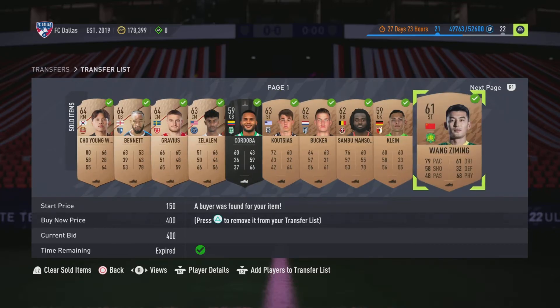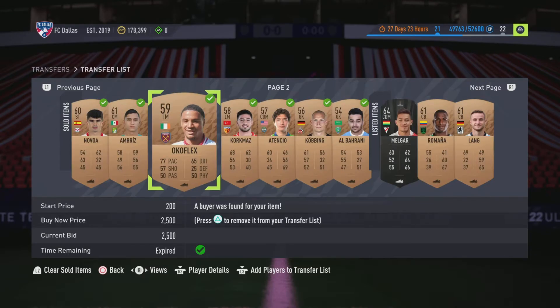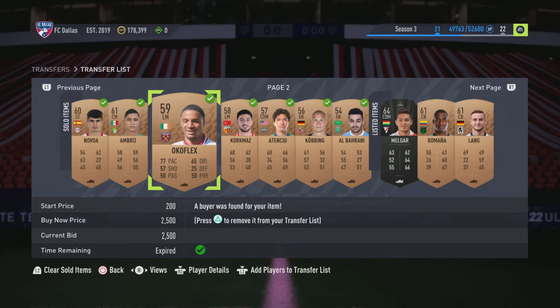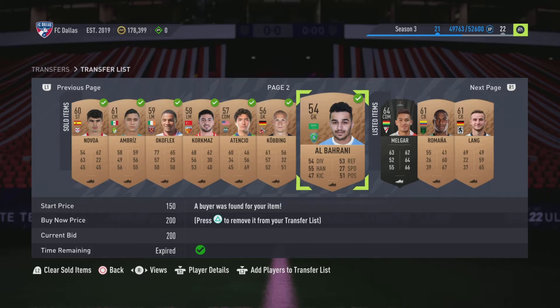The guys that are selling right away are basically big-name players from big leagues. Leagues that will always sell during the bronze pack method are the ones within SBC leagues currently running — they almost always sell. Big cards to look for: like this Okoflex from West Ham — any Premier League guys sell for way more. That one was 2,500 for a bronze card, so you can make a lot of profit. MLS, Bundesliga, Saudi Arabian league players are also good.